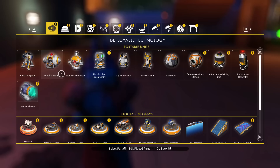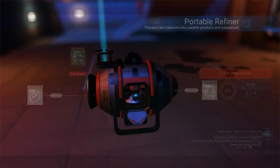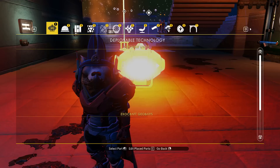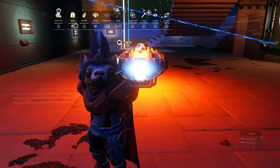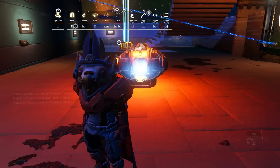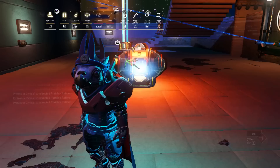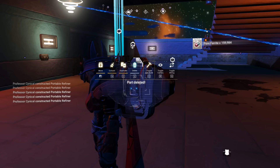For example, we can do this with refiners — and if we can do it with refiners, we can also do it with portable refiners. If we place down a normal portable refiner and put in an item we wish to duplicate, because we can now get these portable refiners completely for free, we can literally spam portable refiners inside of each other with no cost to ourselves. This means we're getting unlimited amounts of these and can duplicate unlimited amounts as well.